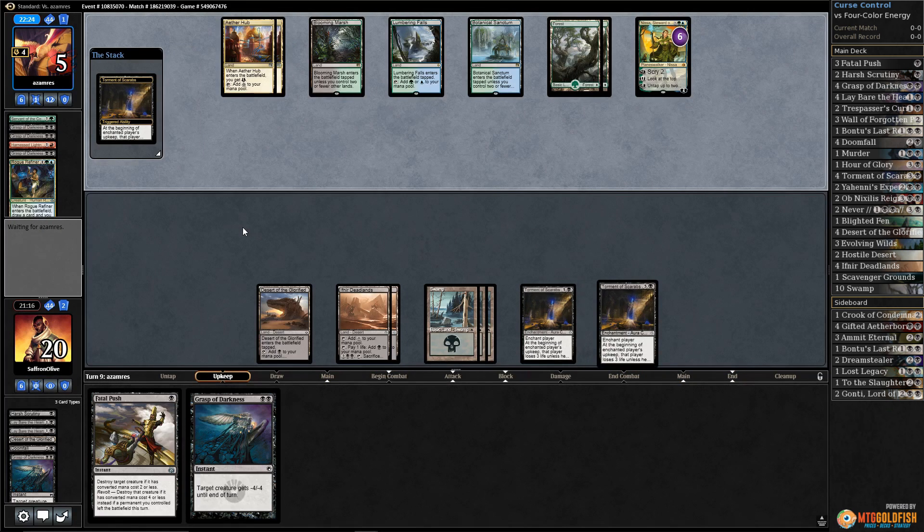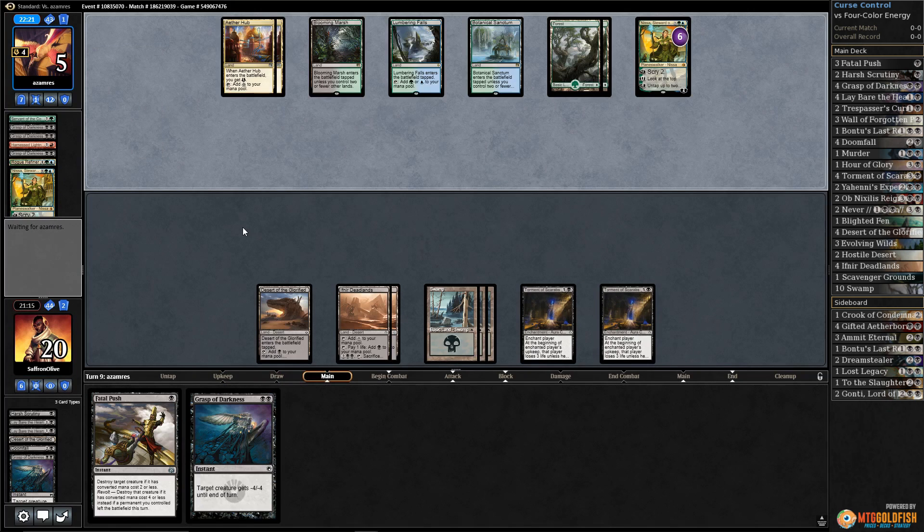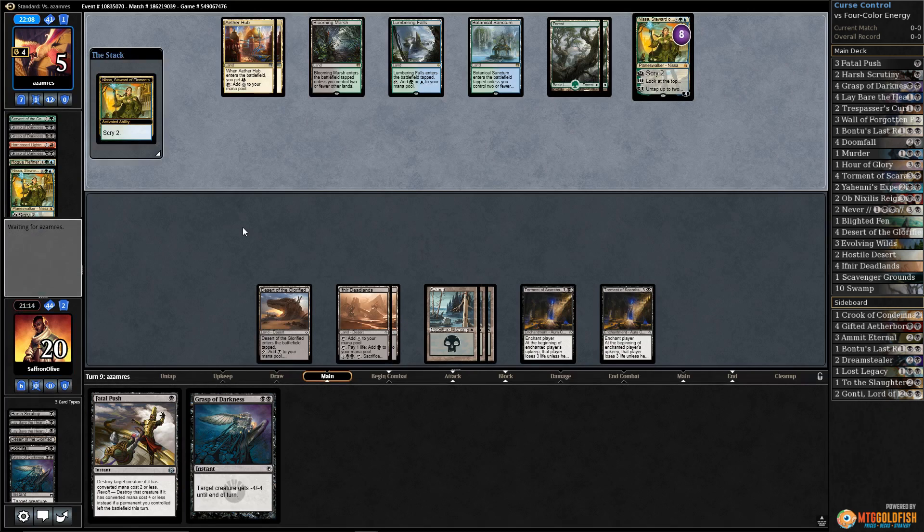Two triggers - first one, down to five. Next one, discards a second Nissa. Our opponent can't keep paying life - they're down to five, so they can't just keep paying life over and over. They're scryed with Nissa. They really need like a Rogue Refiner or something to not just die. We might actually have this.